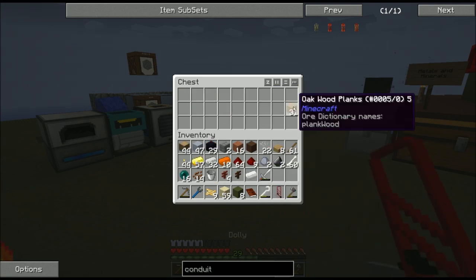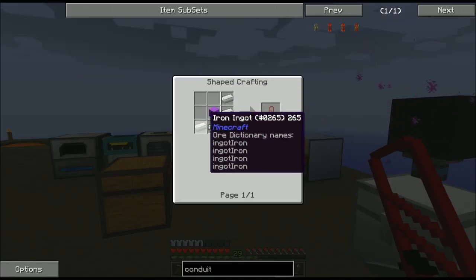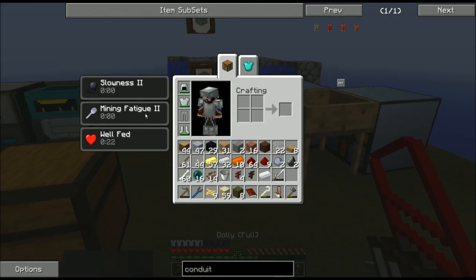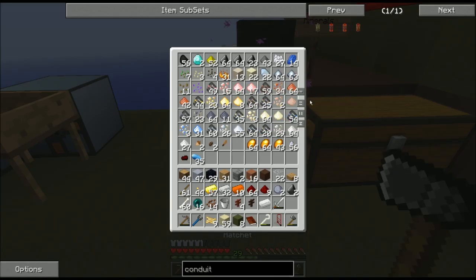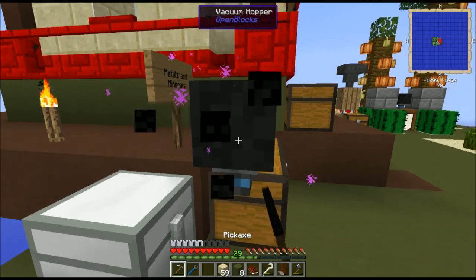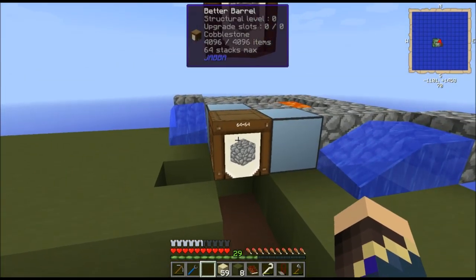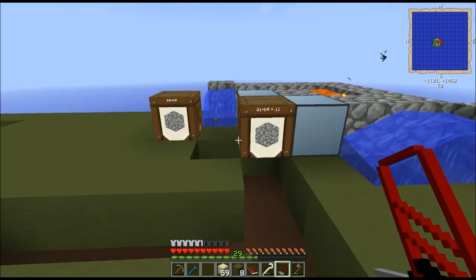I wanted to show a couple of things I've been using. One is the dolly from Java, made with five iron and a wood. Let's say I'm not happy with where this chest is - I can pick up that whole chest by right-clicking it, get a couple of slowness debuffs, and move it over a space. Set it back down - everything's still there. I've been using it to move around chests and barrels. Very simple to just move the 64 stacks of cobble in this barrel over there.